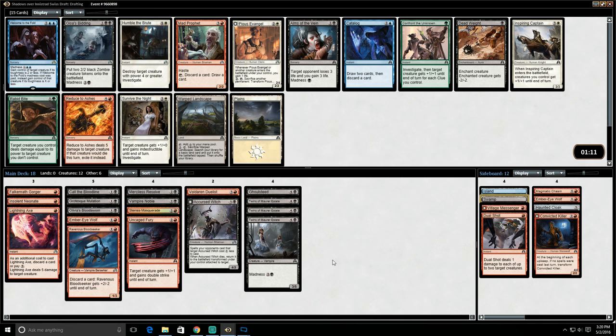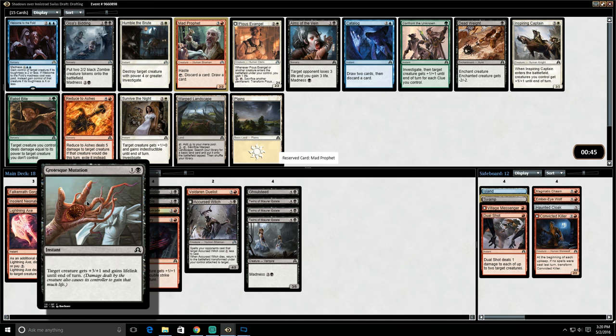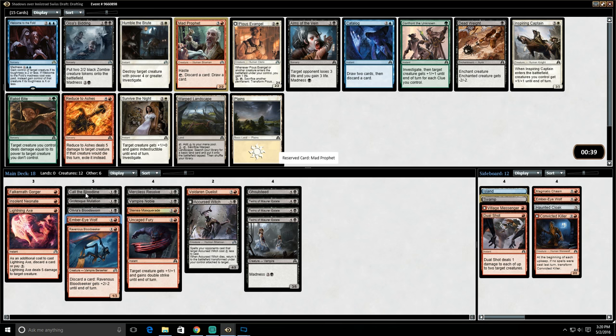Pack three — let's see what we get. There are things that are good for us here. Geist's Bidding is a card that I like very much — it's very good, and it's good if we can discard it as well. Though I do see a Mad Prophet here, and with triple Twins of Morastate and Stentia Masquerade — we haven't picked up any Murderous Compulsion, which would be amazing in this deck. The skeleton didn't wheel — I just realized we really want to pick up a skeleton if we can. I think I'll take Mad Prophet because it's excellent in our deck. There is a Dead Weight here — I do think it's an excellent removal spell — but I think Mad Prophet is going to be so good in our deck that we should take it.